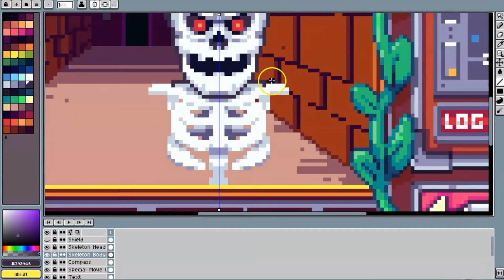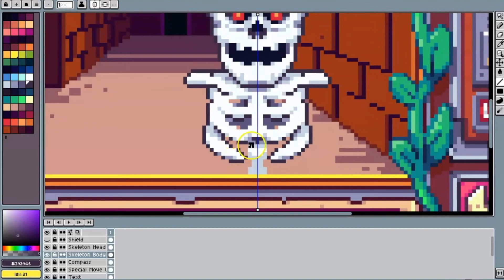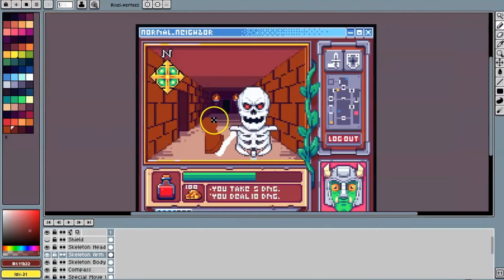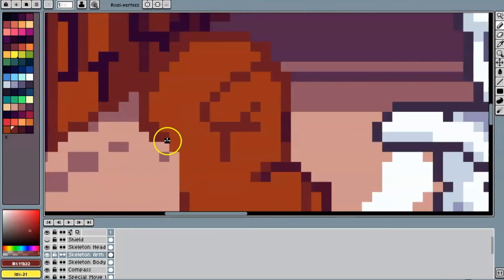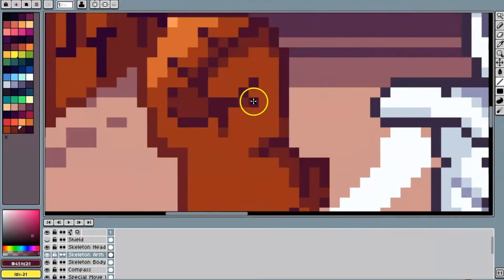One thing you've definitely seen a lot of in this video is me using the symmetry tool — I'm using it right here. I talked about that in a previous video and how it can help make your life a lot easier. It's just an easy way to make sure things are accurate on both sides without really stressing. I'll put a link to that video in the card above and also below the video.